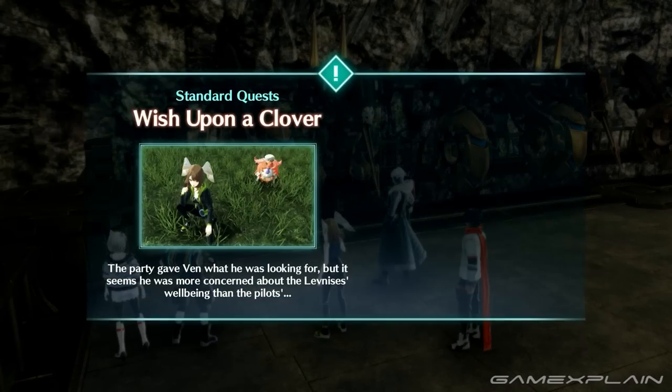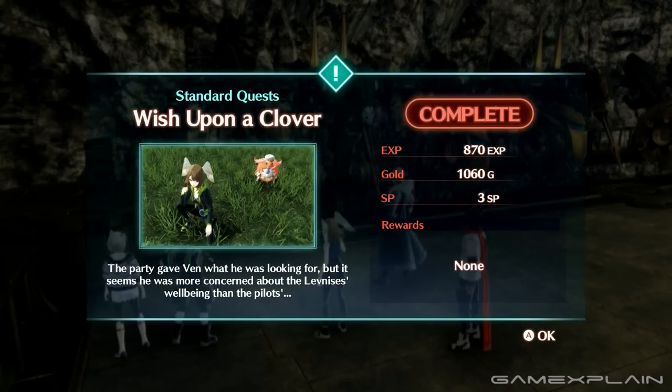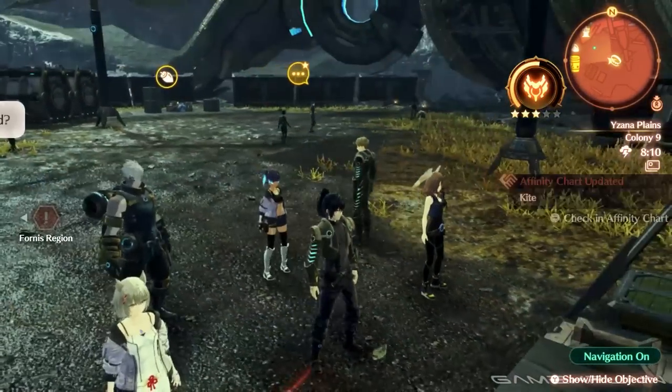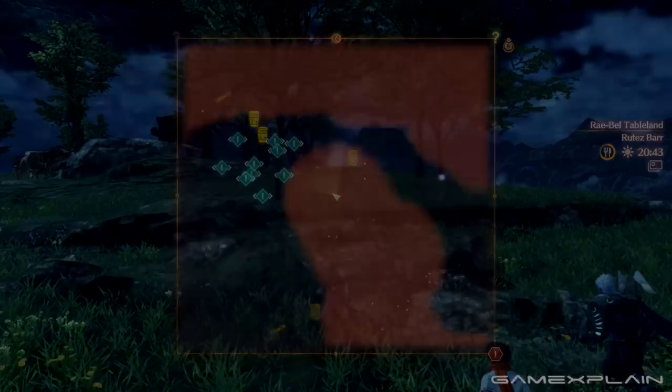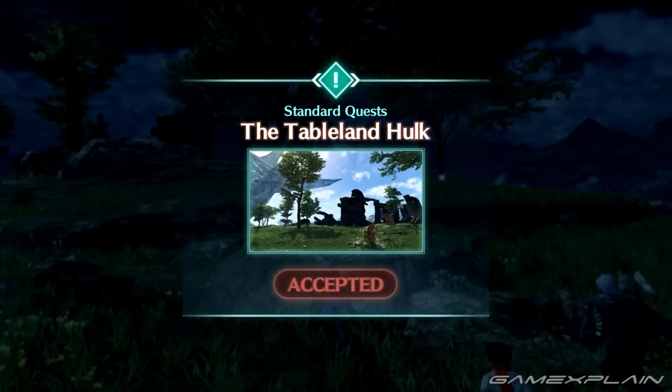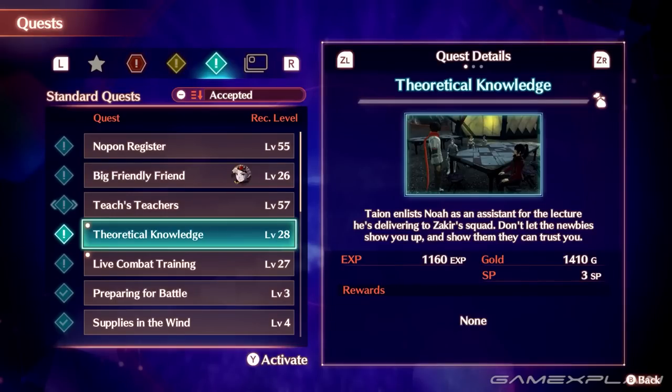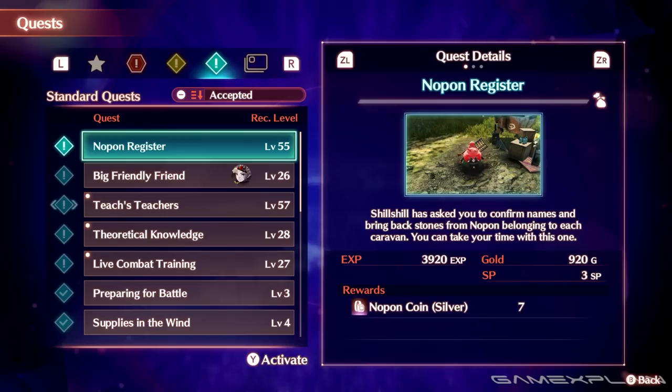On a related note, do quests as they show up. Trying to keep up with quests as you obtain them keeps them from overwhelming you later on — there are a lot of side quests, hero quests, and side story quests, and it can get overwhelming if you let them stack up. They show the recommended levels, which are usually around what you should be when obtaining them, but sometimes they will be even higher level than you, so if you decide to tackle one early, be warned of a potential challenge.